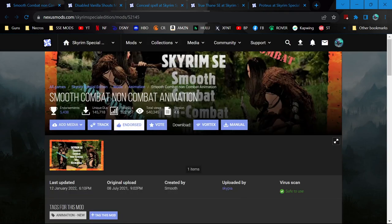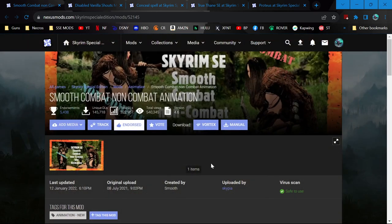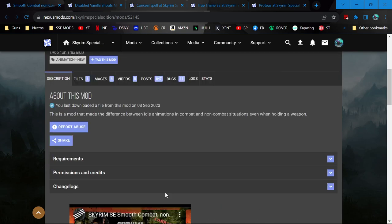This one I found on my own — Smooth Combat Non-Combat Animations. As you can see from this picture, it's like when you have your weapons drawn but you're not in combat, it gives you these more relaxed animations to choose from. I already went through the installer and it really lets you customize it as much as you want. I will show you some of those in-game.